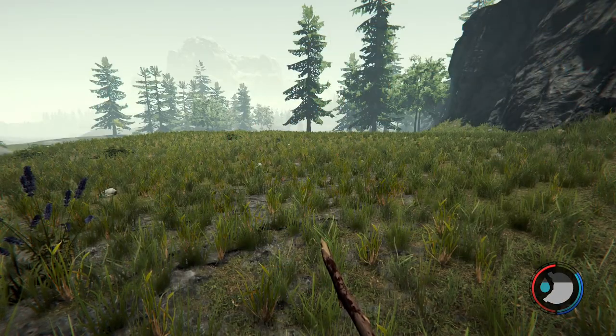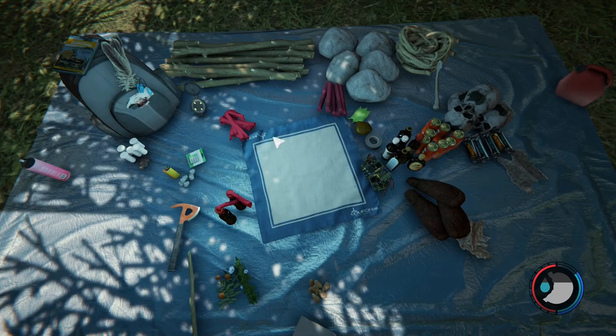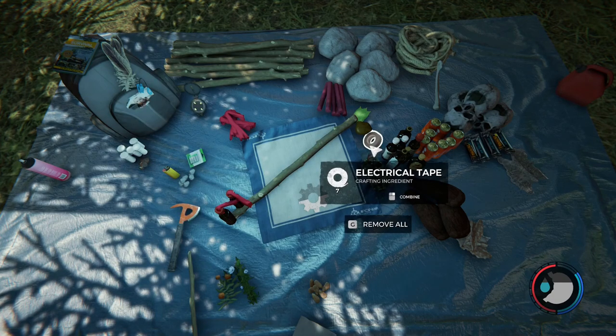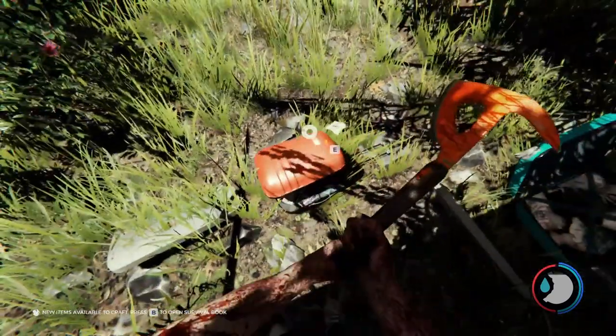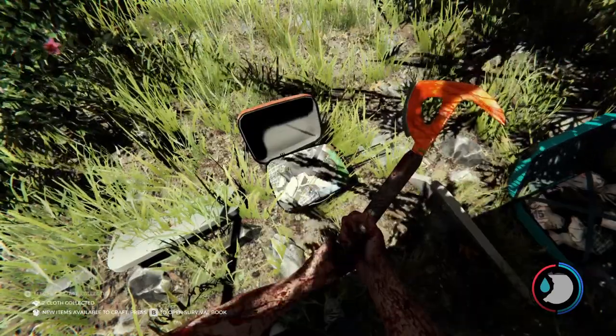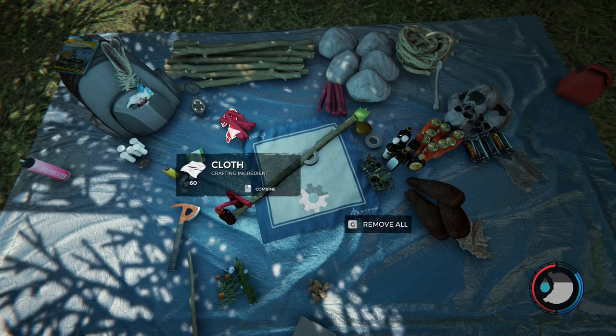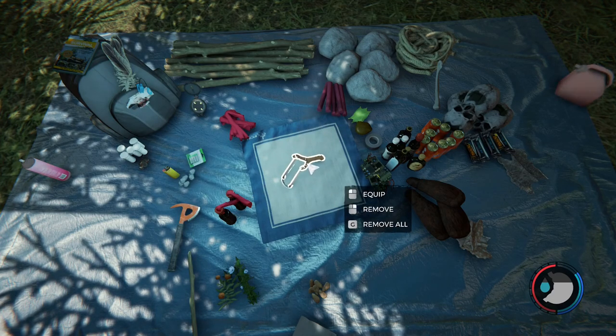Today we're going to take a look at the slingshot. The slingshot is a good early game weapon. As you can see, the slingshot requires one stick, one cloth, and one electrical tape. The electrical tape you can find in the suitcases, so it's really important to make sure that you gather suitcases as you go early in the game — right when you land and then when you get to the villages. You will want that electrical tape for the slingshot early on.